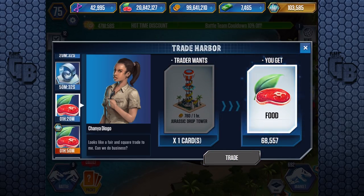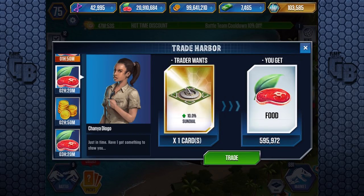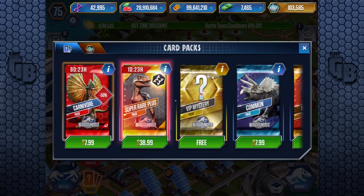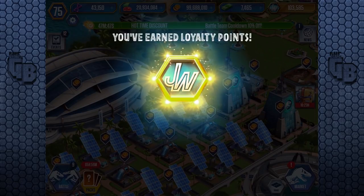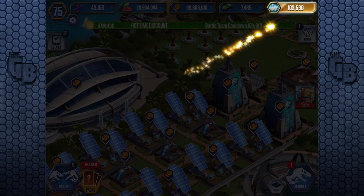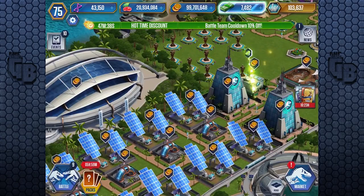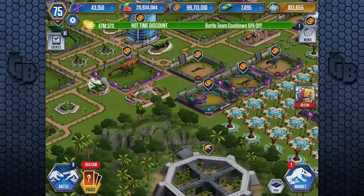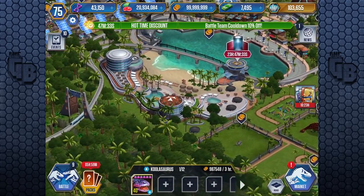We're gonna sell off for some food because we are low on food, low on DNA. Last time we checked in with this game we were low on pretty much everything, so I'm desperately trying to claw back. They keep switching where that pack is deliberately so people accidentally buy packs - it's such a cheeky little thing they keep doing. They must have tested it and realized how many people accidentally clicked on packs and bought them, and were like, hell no, we're not changing this.